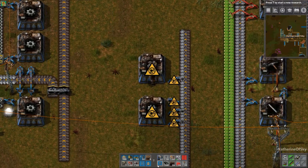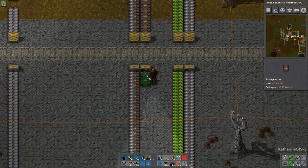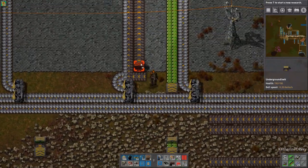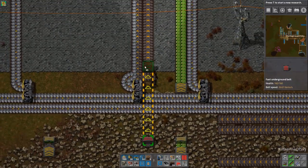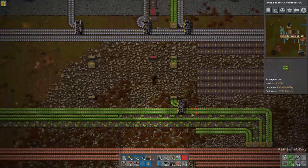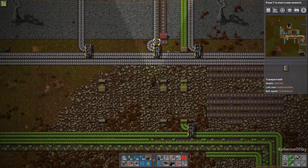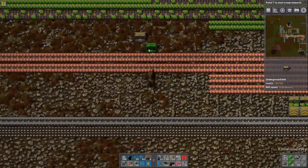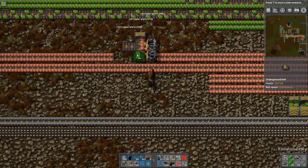You're going to need stuff from here and also from far away, which is going to be our line of copper steel. If you need a longer underground belt, go to the next color up — they stretch longer distances. Red stretches six and blue eight, which is kind of nice. So we need copper steel still. Don't fast-replace when I don't want you to — should be reading my mind.